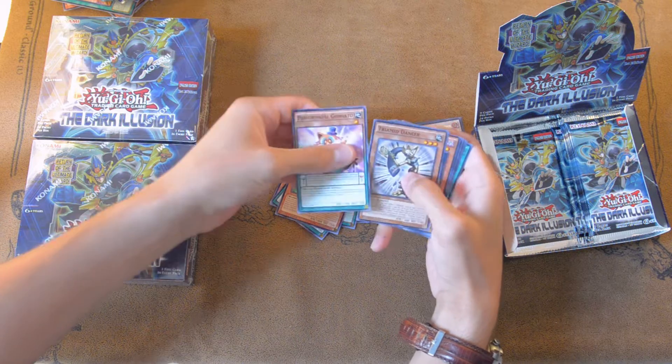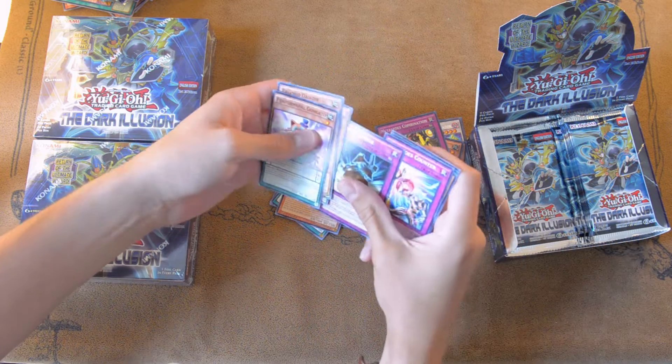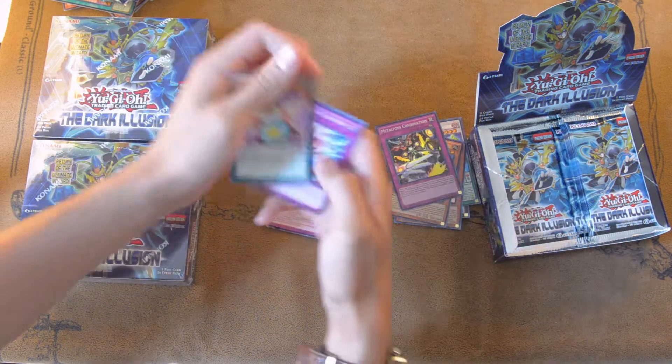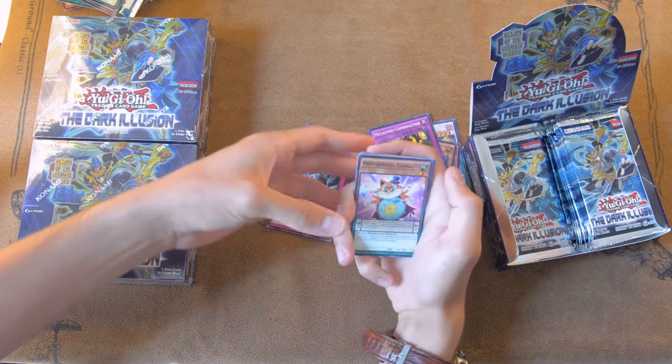Metal Fossil's Combination — I'll take it, that's fine by me. And more Tri-Mid. I don't know how that's pronounced. Tri-Mids are alright in my mind — not too big a fan of the archetype, but there's one or two cards that actually help out Sub-Terror, so that's not too bad. I think it's Tri-Mid Hunter that's decent in Sub-Terrors. On to the next pack.